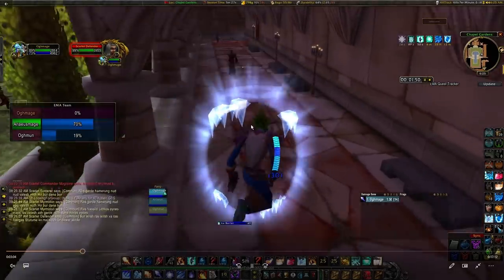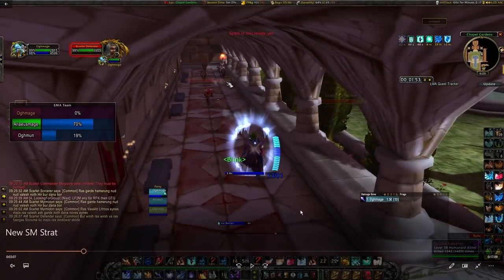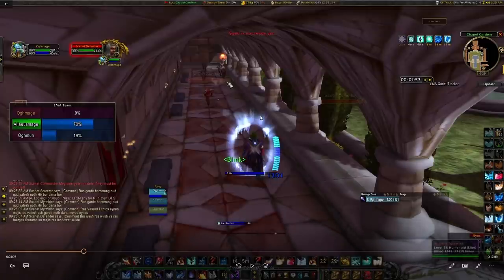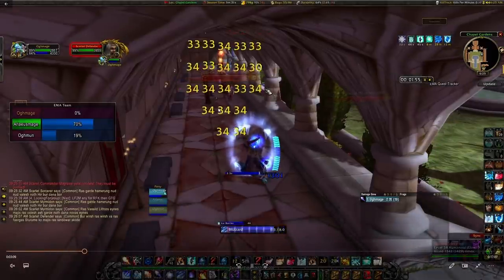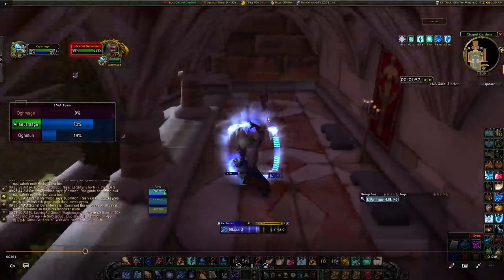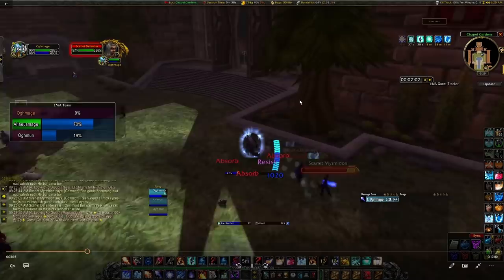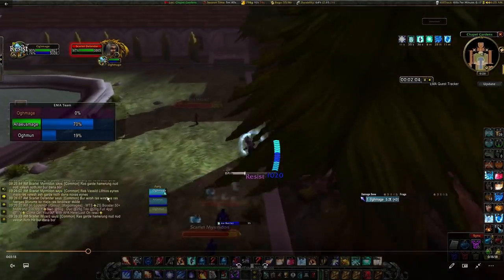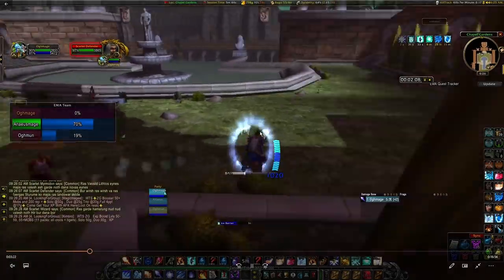From here we jump up through the window, blink, then turn around while running forward. If you haven't seen the general tips video on camera setup for AoEing — we continue running forward while looking behind us and place a rank one blizzard. This rank one blizzard just slows the mobs, allows them to coalesce and group up more, and then we jump outside the window. Because of that blizzard, a lot of the mages went into that corner, so we're getting a lot less frost bolts than normal.